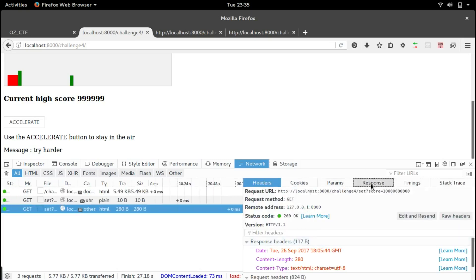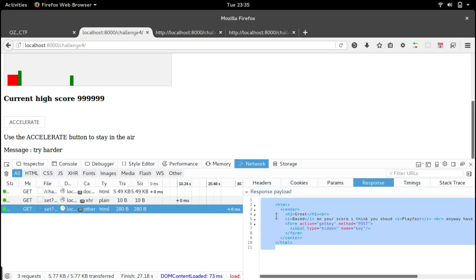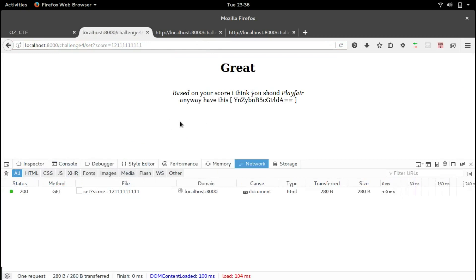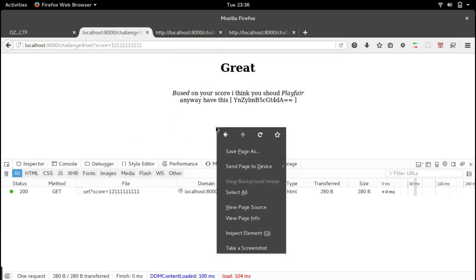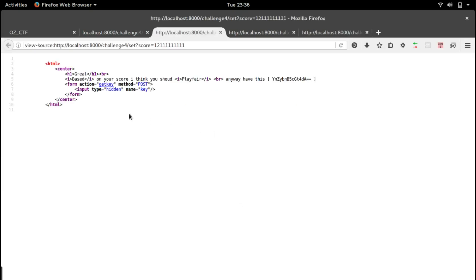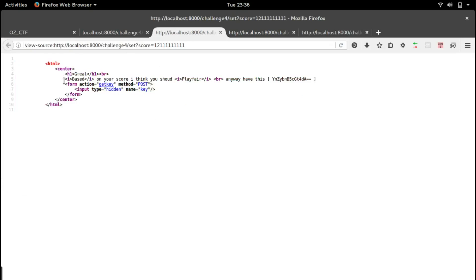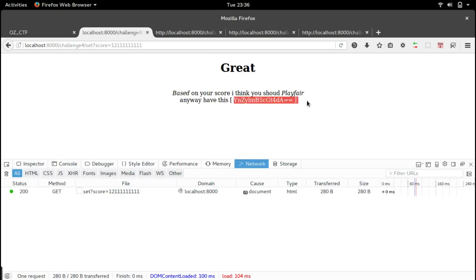We get a response back — it's an HTML page. Let's try that in our browser itself by setting the score to something bigger. Looking at the page source, we can notice that 'base' is in italics and 'playfair' is in italics, and there is a form with a hidden input element. We can understand this is Base64 encoded, so let's try decoding it first.